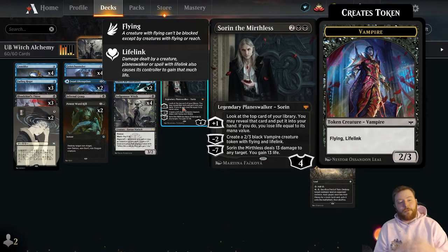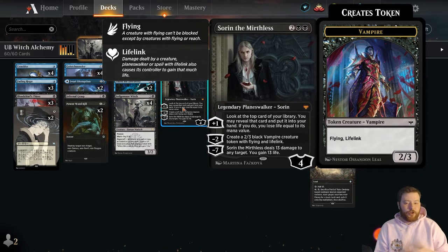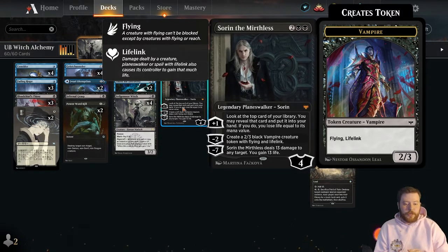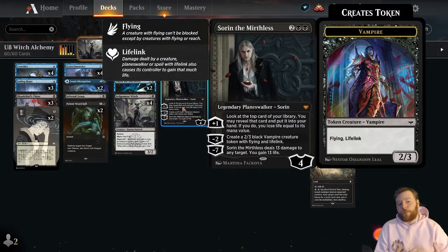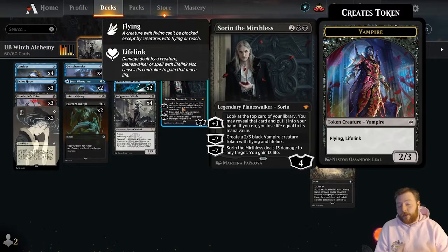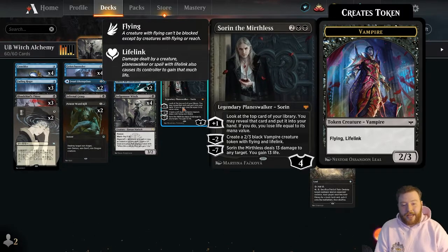Sorin's ability to get a little bit of extra card damage via a plus-one and kind of a dark confidant impersonation is pretty good. But honestly I found this card to just be something that soaks up damage and builds a little bit of board presence with the vampires. Sorin has been really really good for me and I'm really happy to have this card in the deck.